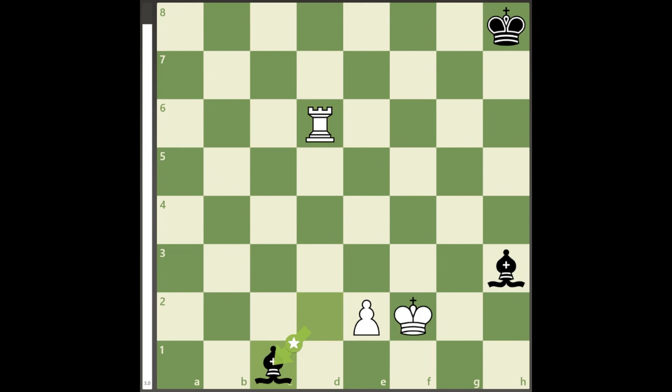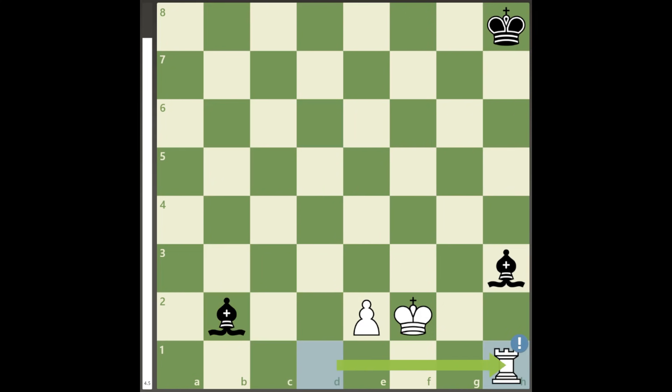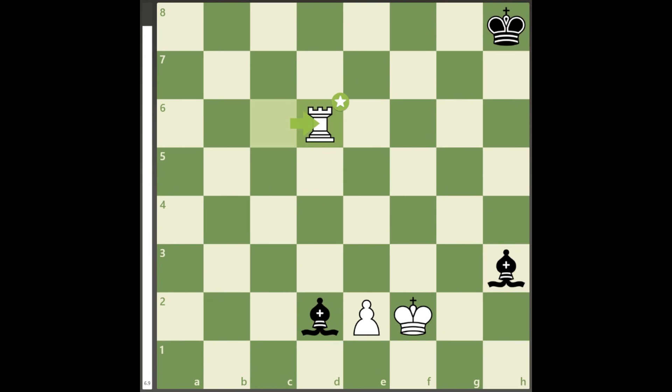Bishop to c1 allows rook to d1 then h1, taking down the bishop lightly, so black's bishop must move to one of the fated squares on f4 or g5.